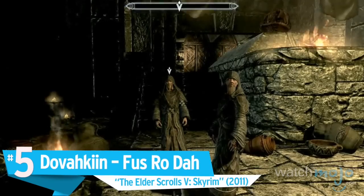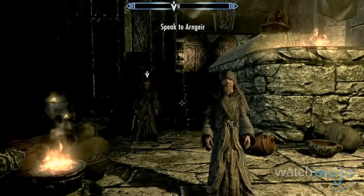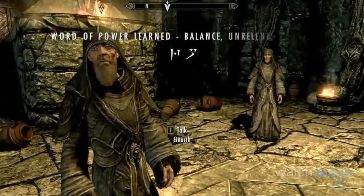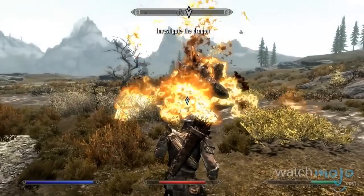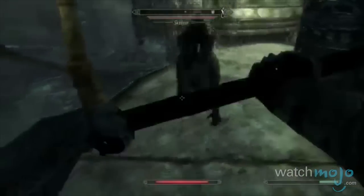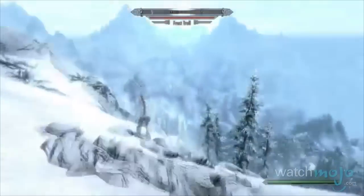Number 5: The Dovahkiin's Fus Ro Dah, The Elder Scrolls V: Skyrim. Why walk like an Egyptian when you can shout like a dragon? Fus Ro Dah actually translates into Force Balance Push, and is the first shout the Dovahkiin inherits on the main quest after slaying the first dragon. Most fans don't actually covet the move for its actual purpose — staggering and launching opponents away from you — but more for the hilarious battle cry and the chaotic scenarios that follow.